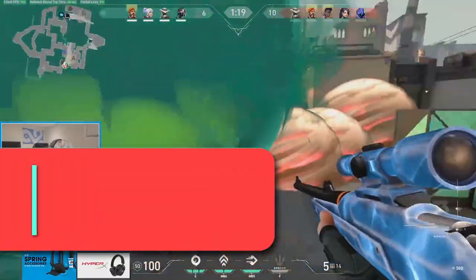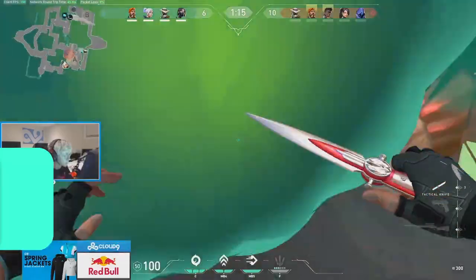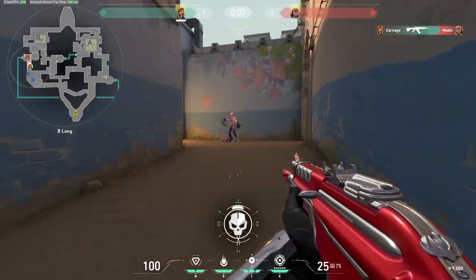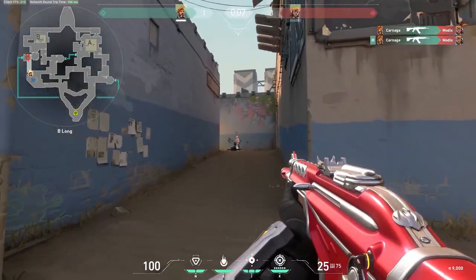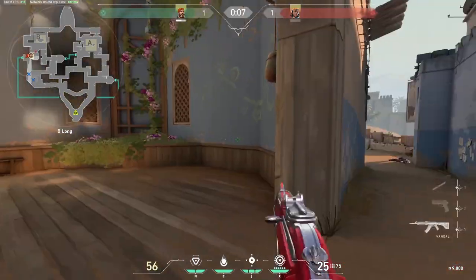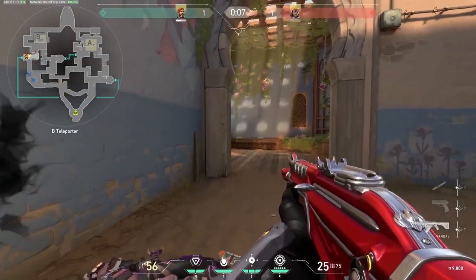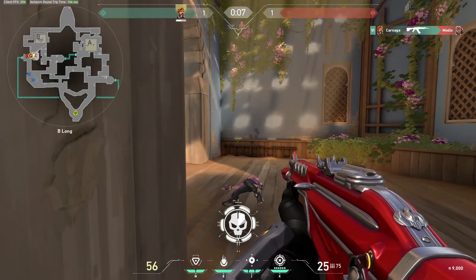Now let's talk about tip number 5: knowing when to spray and when to burst your weapon. The further you move away from your target the harder it gets to effectively spray, so as you get further from enemies you want to shoot fewer bullets. On the other hand, when you are very close to a target, hold down left mouse button and try to control your spray — this will secure the kill faster than burst firing.